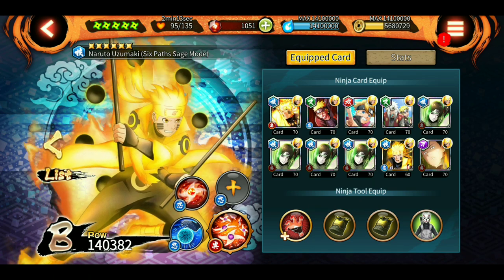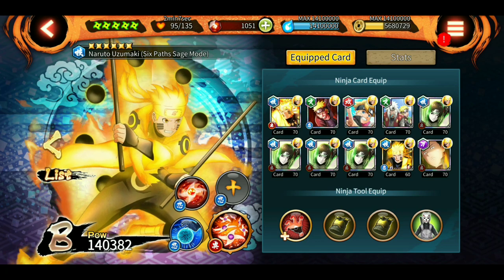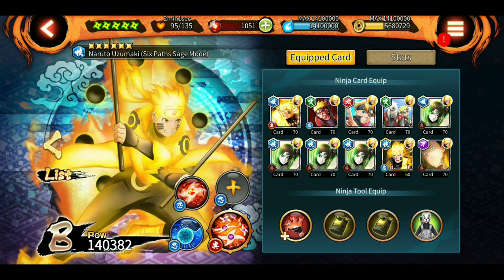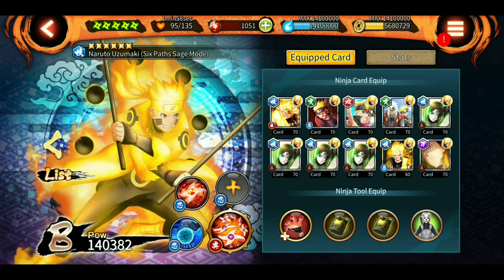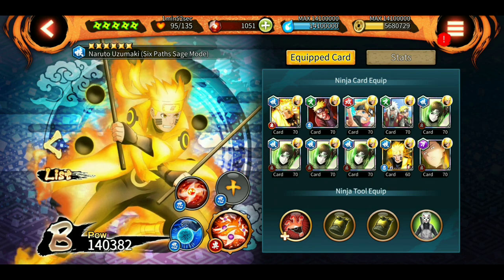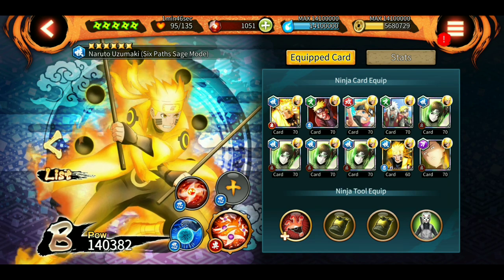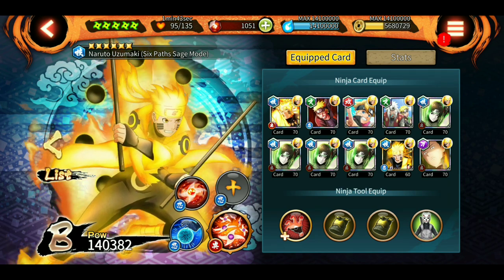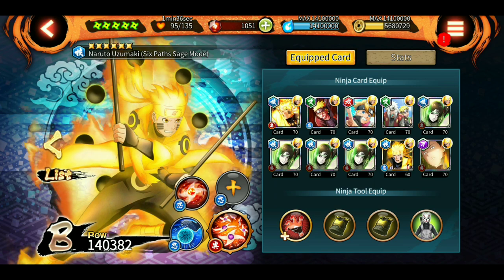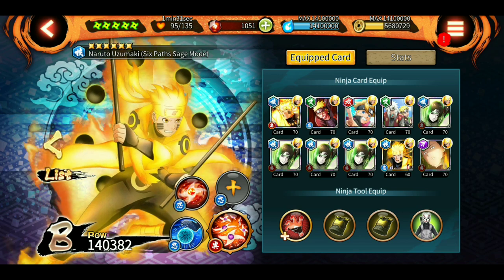As a defender he's probably SS tier. As an attack mission main, maybe S tier right now, potentially SS with a 60-second cooldown ultimate and a better four-star. That's the showcase! I'll make separate videos for the Sasuke showcase and a comparison of their kits — damage, range, and more. Stay tuned, sayonara!